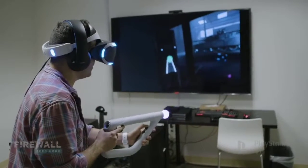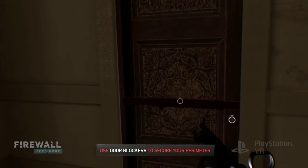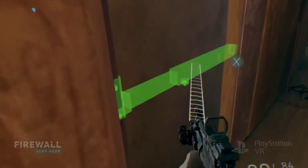You want to be as unpredictable as possible. Once a door blocker is placed, the enemy has to either tear it down or destroy that door with a C4 charge. That creates a lot of noise. So as a defender, when you set that up, you at least have a little bit of time to anticipate an attack from an enemy.